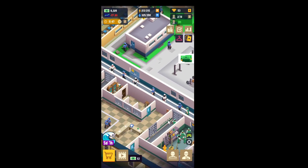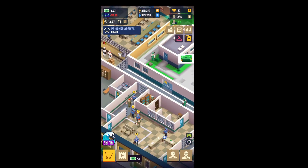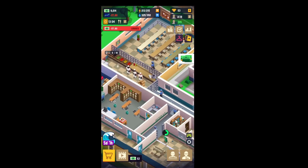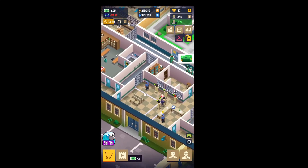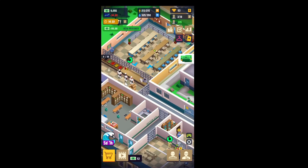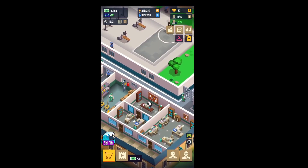I guess everyone doesn't have a job now — they're standing around. We're at a loss; maybe we have a bit too many. I think I'll fire some cooks and stuff like that later. Now it's eating time. One guy is playing basketball — seems pretty empty. Here's a new wave of arrivals. Maybe that's why we're losing money — we have almost no prisoners. There you go, now we can see it go from negative to positive. 572 — are you serious?